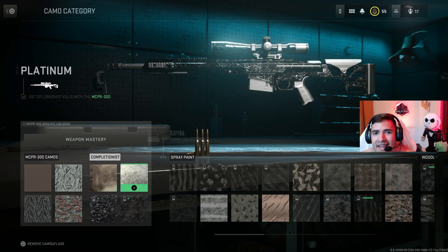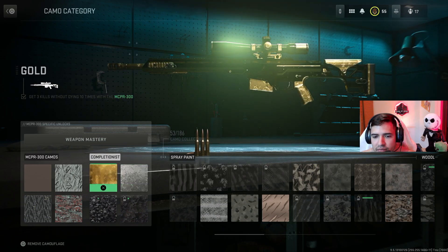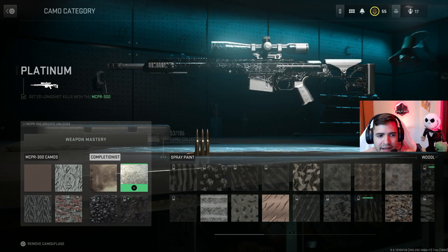The gold and platinum challenges are going to be the same for every single sniper. The gold challenge is get three kills without dying, 10 times. Ground war is definitely the easiest — in quick play, spawns can switch and you can die unexpectedly. Find a spot in ground war where you can camp and get those snipes. If they start shooting back, make sure you can fall back, replenish your health, and reset.